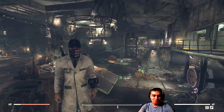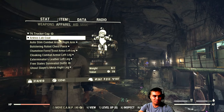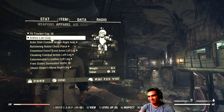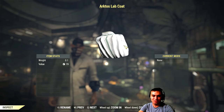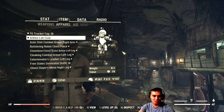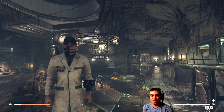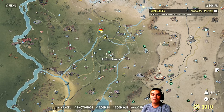In today's video we're gonna take a look at this scientist coat — the Arctos lab coat. This is how it looks; it's pretty much similar to the scientist version. There's also an Atom Shop version, but in order to get this one it is a rare outfit, so keep that in mind.